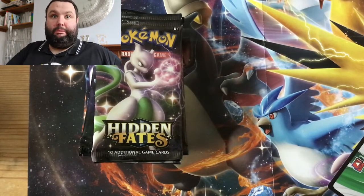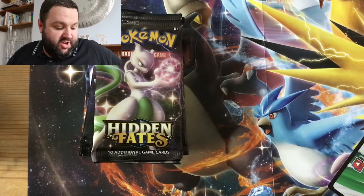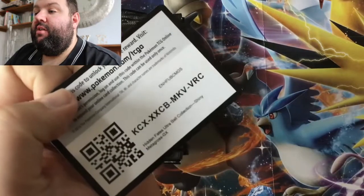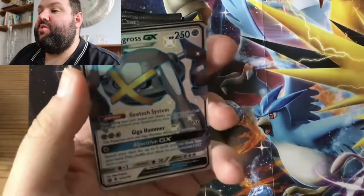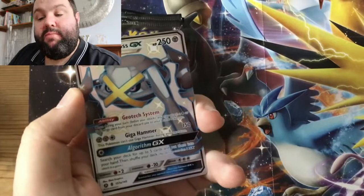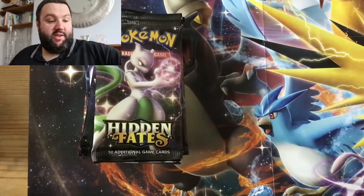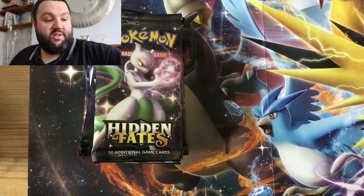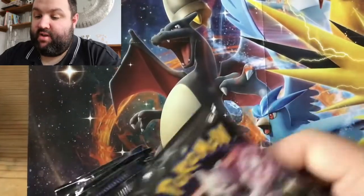That doesn't want to close. I hope I'll be able to open that again — I'll try and open it another time. Right then, if anybody needs the code card for that shiny Metagross, you can have that one because I have it already. Happy days. I'm going to put that there, I'm going to put that on the top there. Ten packs of Hidden Fates.